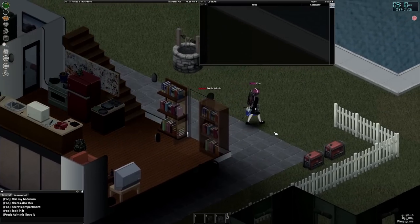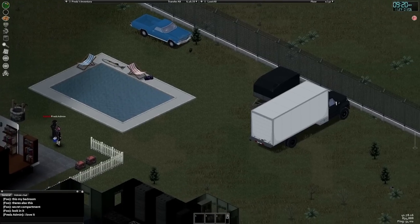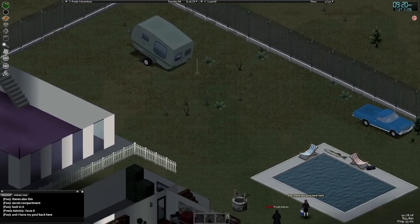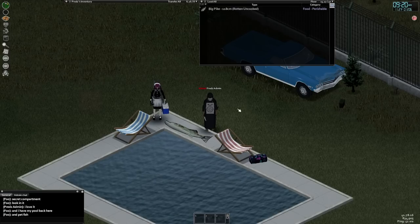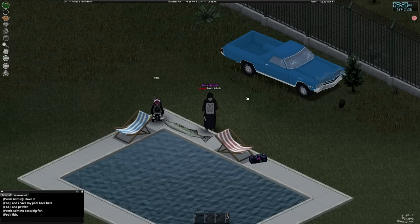Heading out to the backyard, there's a massive pool along with some more vehicles hiding up behind the buildings. You're able to fish in the pool as well, so as long as you have access to a stick and a knife, you'll have an infinite food source. My favorite part of this setup was the absolutely massive 118cm pike just sitting next to the pool that I can only assume was caught just feet from where we stood.